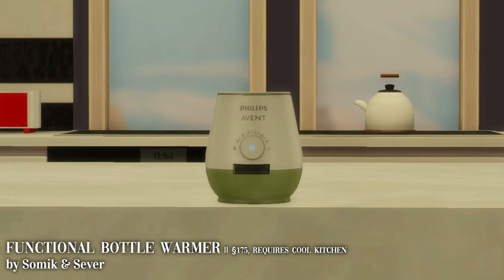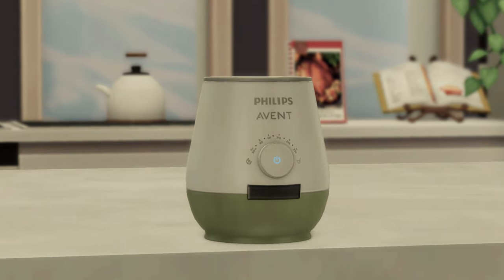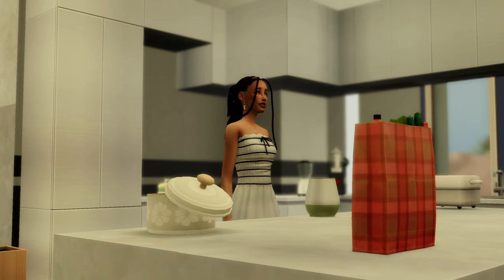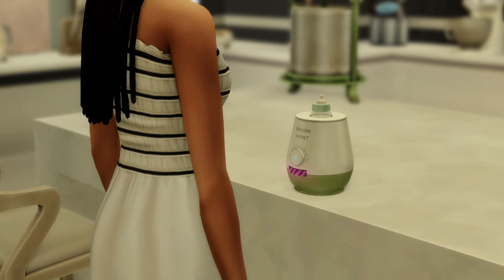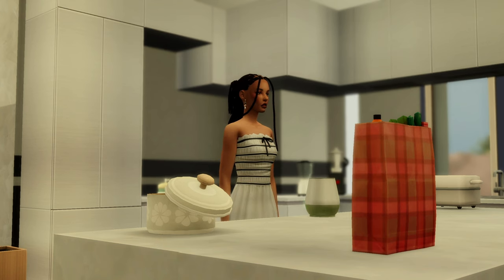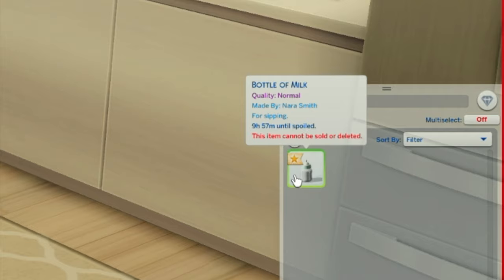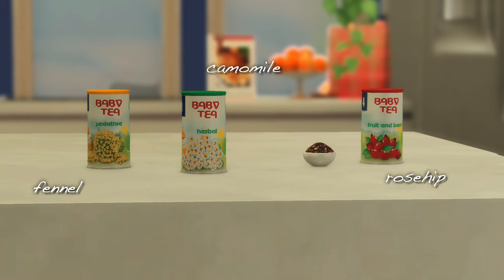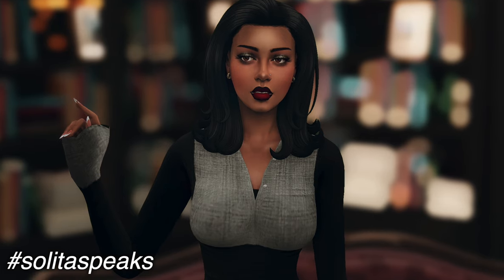The next mod is Somic and Severinka's Baby Bottle Warmer mod. If you love family gameplay and taking care of toddlers, you're going to love this. It does exactly what it says — warms your baby's bottles. It comes in five swatches, four alpha and one maxis match, and requires the Cool Kitchen Stuff pack. It has custom sound and visual effects. You can also make formula, heat up water, and make tea for toddlers. There are three teas: chamomile, fennel, or rose hip. These remove negative buffs and give a sleepy motive — putting those little ones to bed for you.